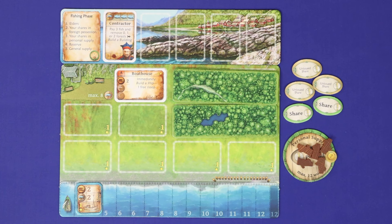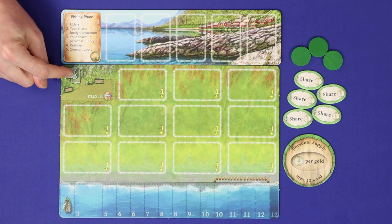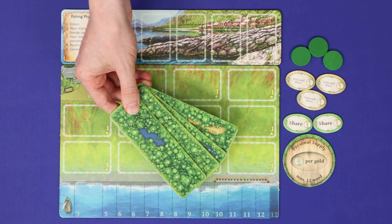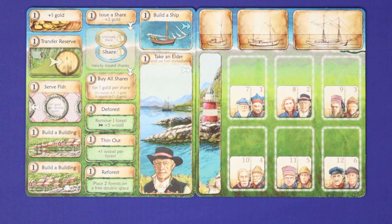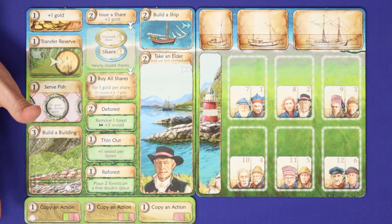To set up, each player chooses a colour and takes its three action discs, five shares, personal supply board, harbour board, and elders board. Place two shares on the share side and flip three over to the unissued share side. Give each player four forest tiles — place a stack of two on the top space and then one on each of the bottom spaces on the right-hand side of your board. In the middle of the table, place the action board which corresponds to your player count, and add the imitation tile for a four or five player game on the appropriate side.